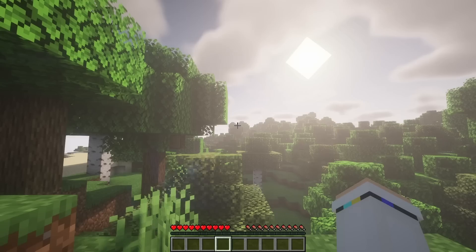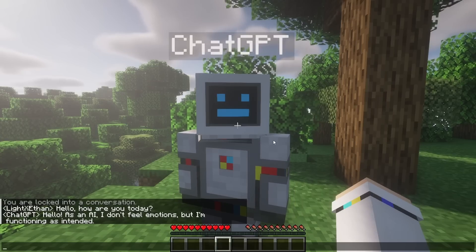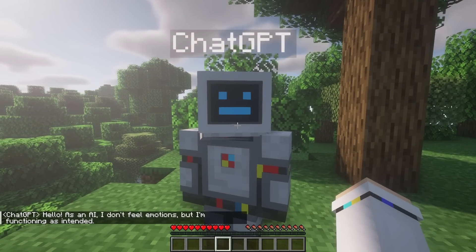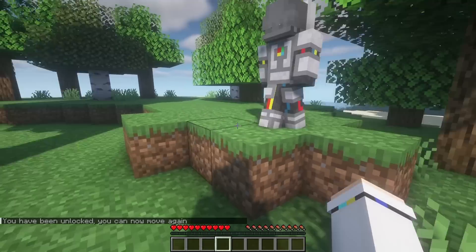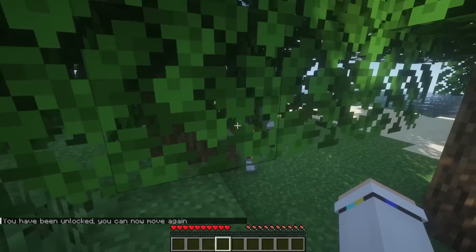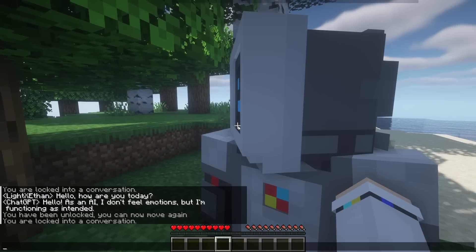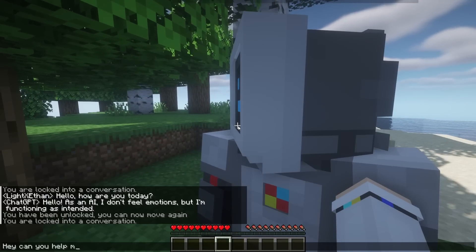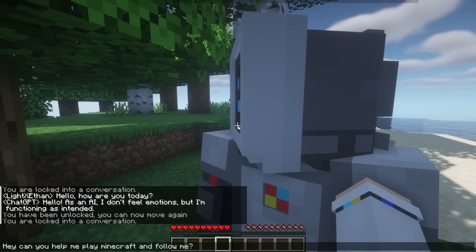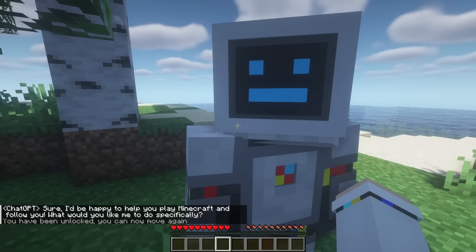Let's see how well it can help me play Minecraft. I say hello, and it responds: as an AI I don't feel emotions but I'm functioning as intended. When I right-click and un-right-click, he starts walking around aimlessly, but I programmed it so he can follow me. I ask: can you help me play Minecraft and follow me? It says: sure, I'd be happy to help.